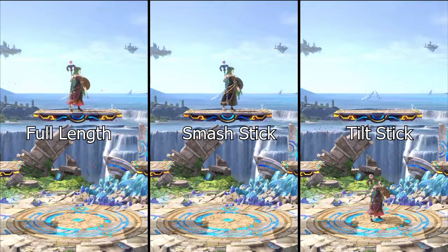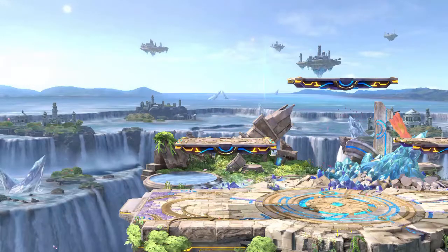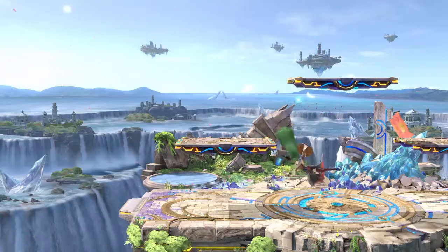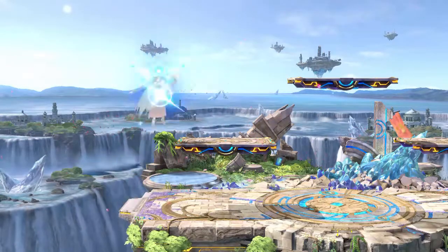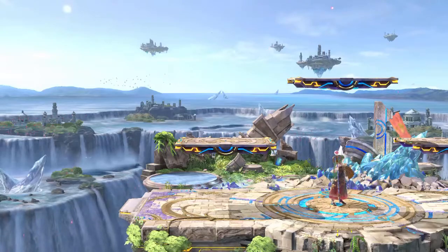When you're applying short warping, the main use you're going to find from it is in ledge cancelling, as by having two separate warp distances, you effectively have double the number of positions from which you can ledge cancel.